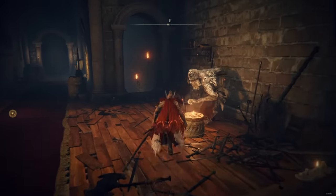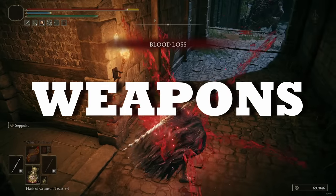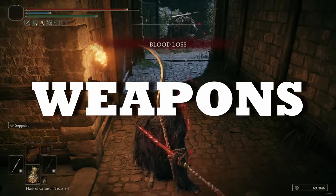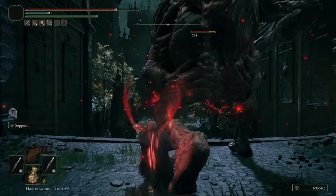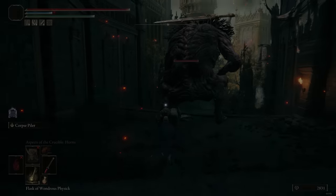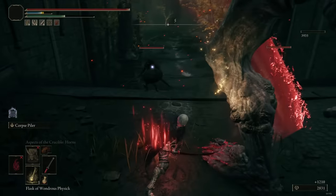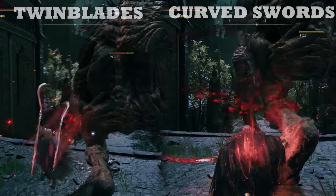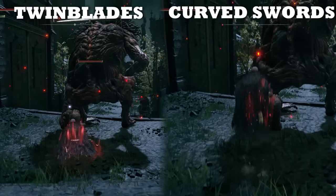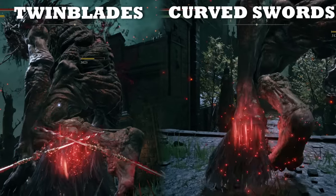Get Seppuku duplicated with a lost ash of war and apply it to both your weapons. Now which weapons do you actually want to use? Is it twin blade weapons, curved swords, katanas, or should you just use Rivers of Blood? There are a lot of options within bleed builds. Twin blades and curved swords are the most popular weapon classes due to their movesets and the fact that they can both hit multiple times within a second, so you can easily proc bleed with them.